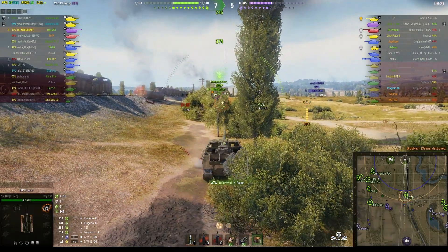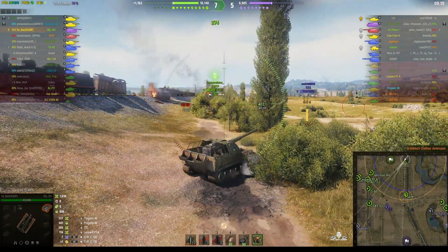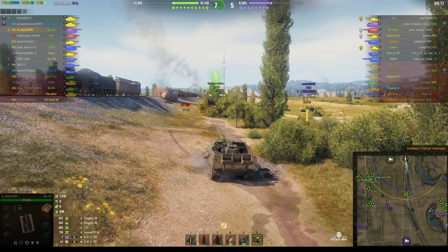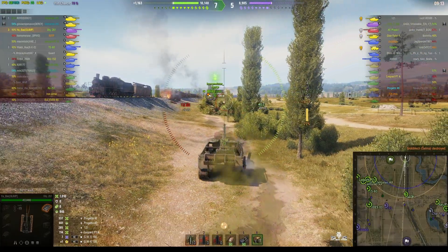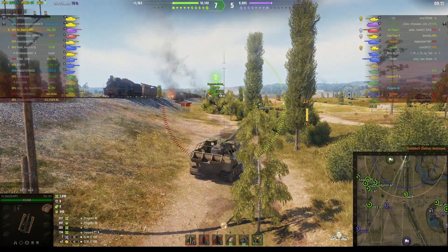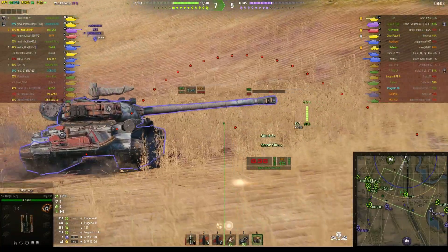He got another kill — a blind kill on the Selma! And that's given him the Communications Expert skill as well. That's kicked in for the amount of assist he got — 846 from his stun assist.